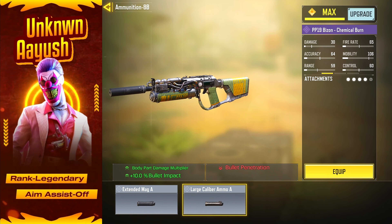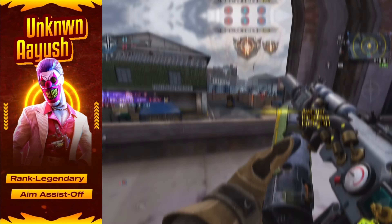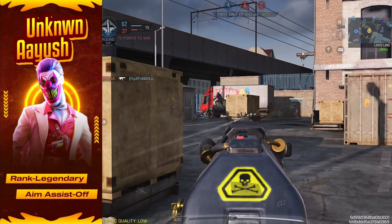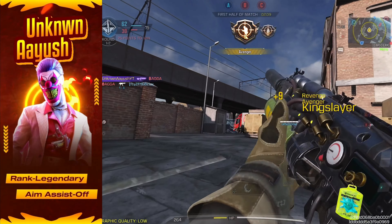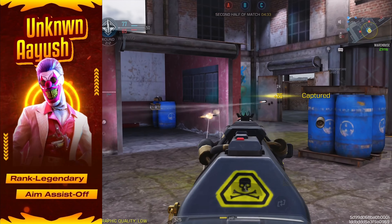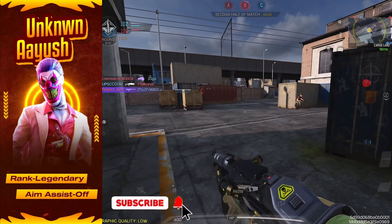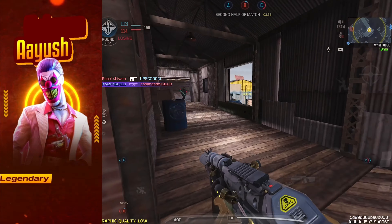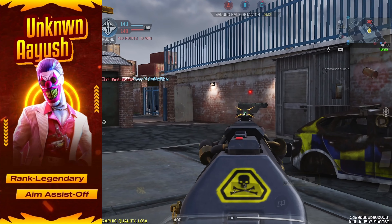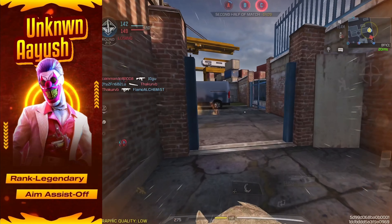Finally, Large Caliber Ammo A. This will enhance your damage output, making sure each shot hits harder and puts your enemies down faster. Give this loadout a spin and I guarantee you'll be climbing the ranks in no time. If this video helped you out, hit that like button and don't forget to subscribe for more top-tier COD Mobile content. Thanks for watching and I'll catch you in the next video. Peace out.